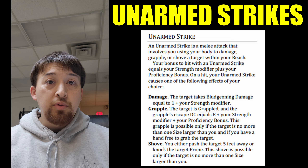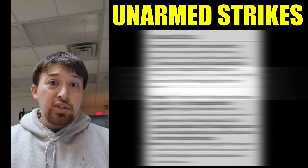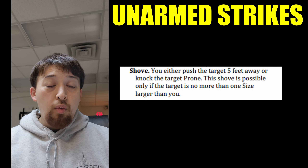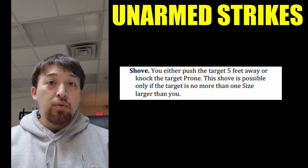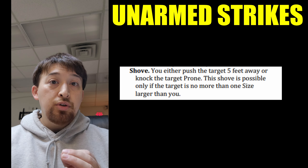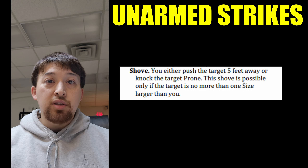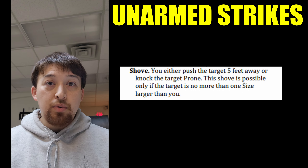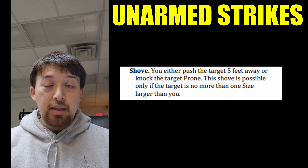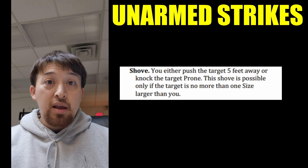When you hit them, you can choose one of three effects. One of these effects is the shove, which means you either push the person five feet away or knock them prone. There is no DC for this — you just hit them and knock them prone, and I don't think the majority of people understand just how broken this is.